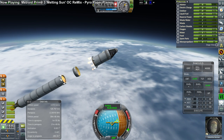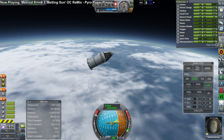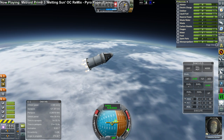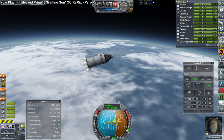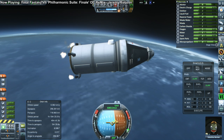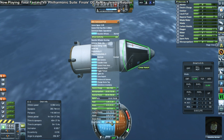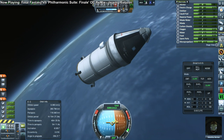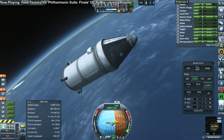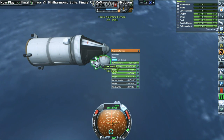I didn't remove those parachutes — I should have — but the service module completes the orbit burn successfully. It's a weird system but it certainly does the job. Hopefully we'll unlock larger tanks soon so we can build a better system — that needs to happen ASAP. Another thing we can unlock is the LV-909 Terrier engine.